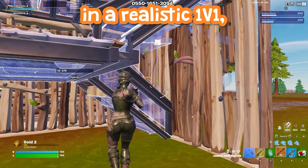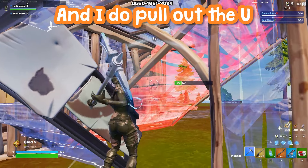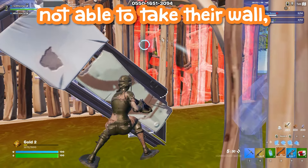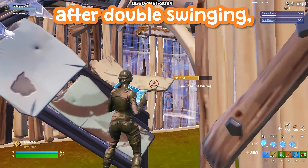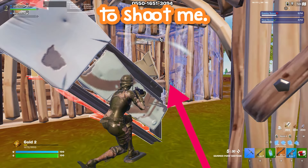In a realistic 1v1 at ground level, I pull out the U-Ramp combo. I really like to do this on people who have better ping than me — because if I'm not able to take their wall, I have something easy to crouch behind. In this fight, when I'm not able to take his wall after double swinging, I'm able to crouch down and I'm safe. And thank god I was, because he edited out on me to shoot me.